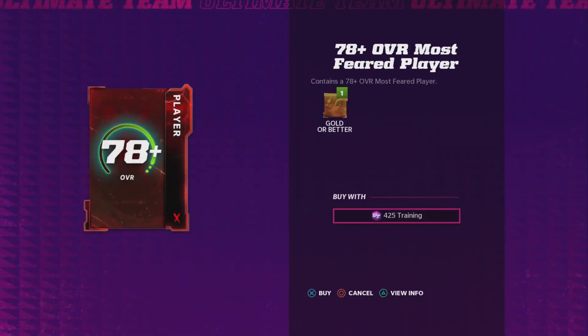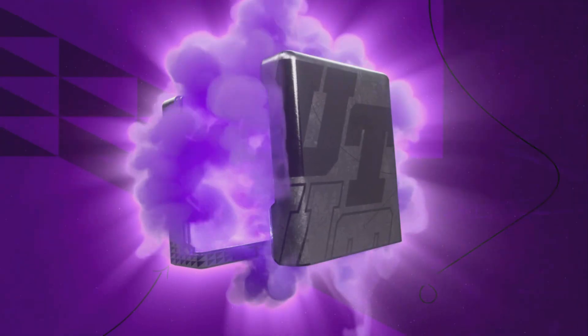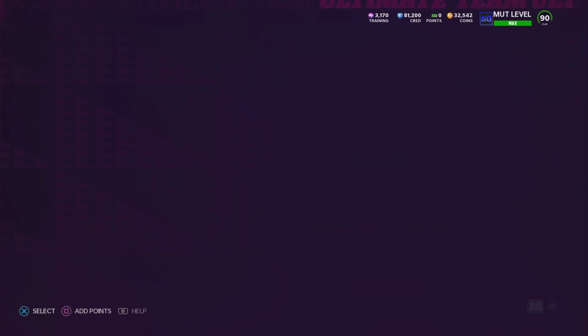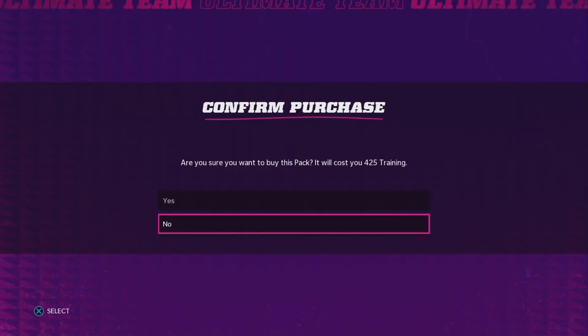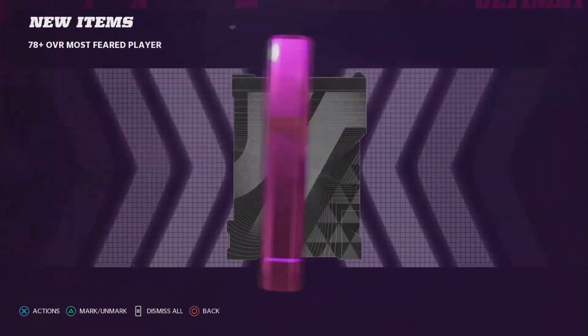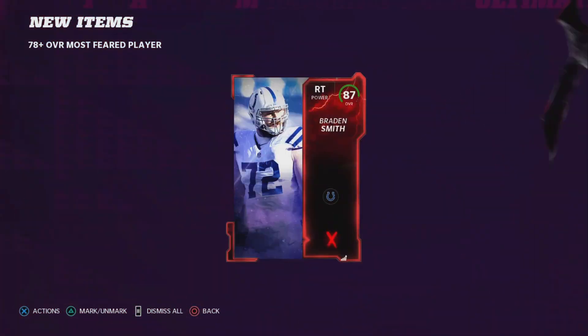Give me a Marshawn Lynch though. I don't know if you can only pull him in that pack that you have to pay for — if it's like that, I'm kind of disappointed, that's kind of lame. There's a pack you can spend around $1,050–$1,500 on and you are guaranteed to get the Mariota or the Marshawn Lynch, which I think is kind of lame, I'm not going to lie.